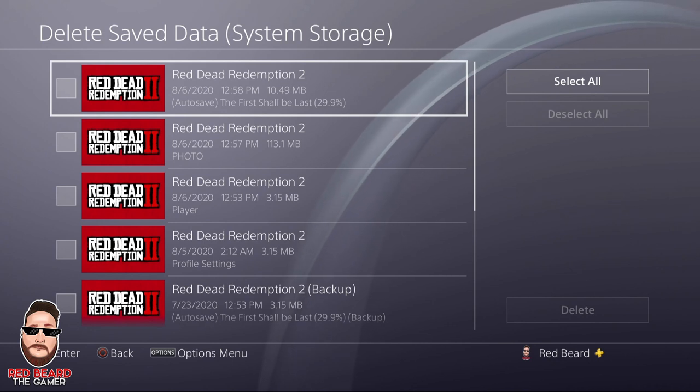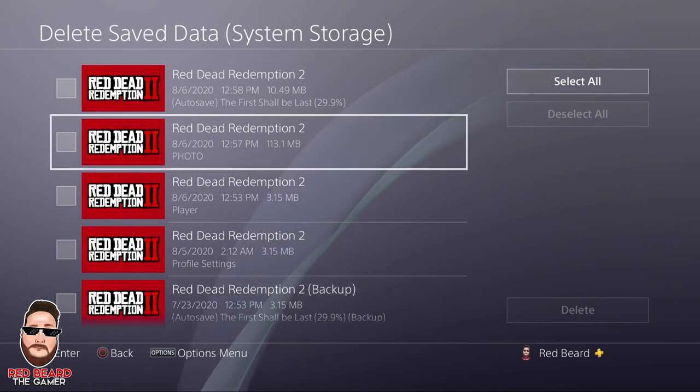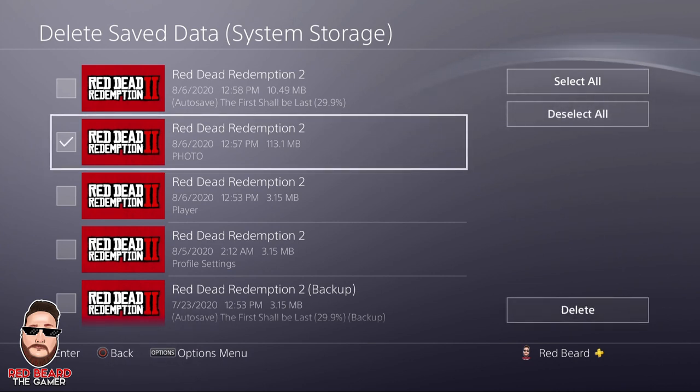Go ahead and pick Red Dead Redemption 2. Now this is where you want to be very, very careful. Go down to where it says Photo. You can see where it says Red Dead Redemption 2 — it has the date, time, 113 megabytes, and it says Photo. It doesn't say Player, Auto Save, or anything like that. Click Photo. Now this is going to delete all your photos for story mode and for online. Make sure to back them up — you can put them all on Social Club. Make sure you have them backed up if you want to save them.